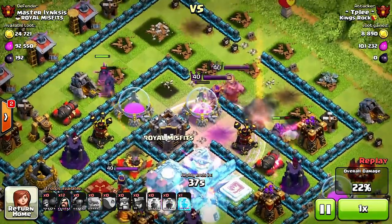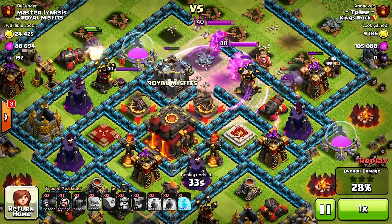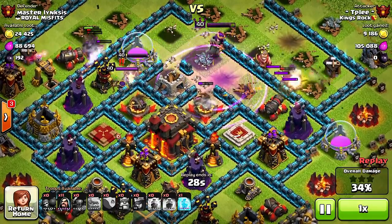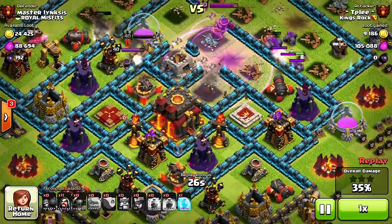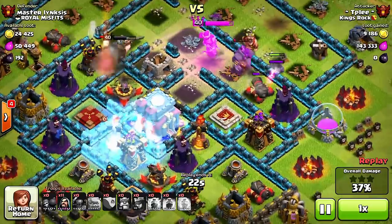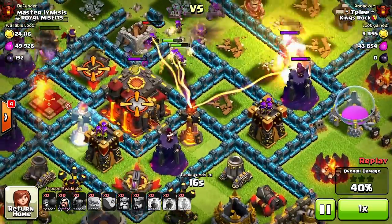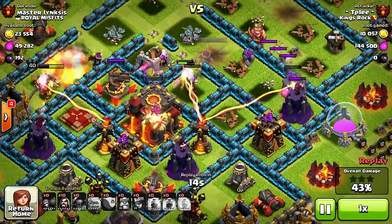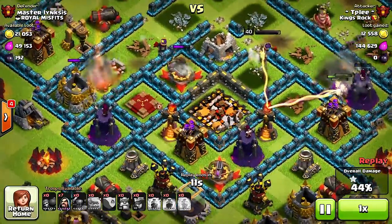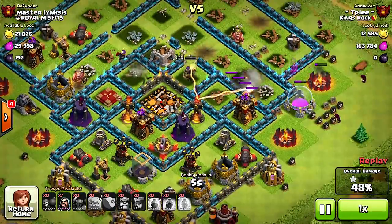The battle of the kings — someone's going down. He took out their clan castle. Usually the queen is the one to get to that two-star, as long as she's not distracted. The golem's going in to protect and she's locked onto the town hall. She's gonna hit her ability and try to protect the king.